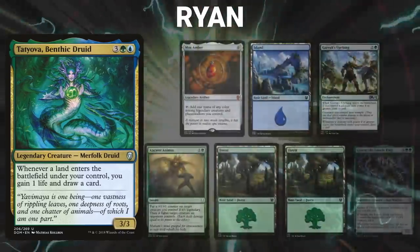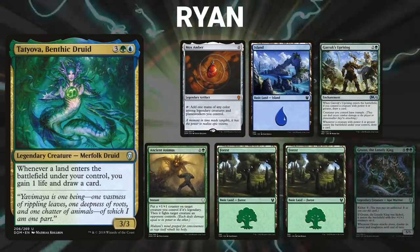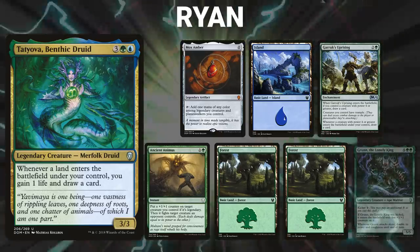Ryan's opening hand contains a Mox Amber, Island, Garruk's Uprising, Ancient Animus, two forests, and his London Mulligan is a Grun, the Lonely King.